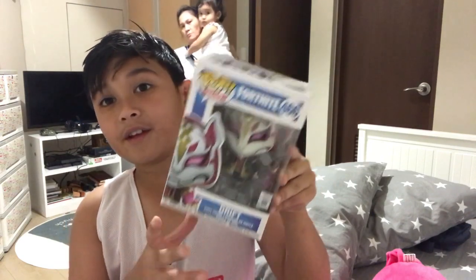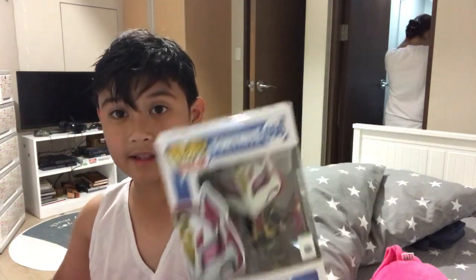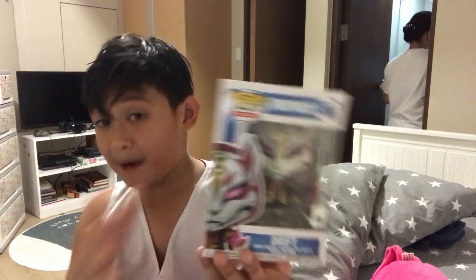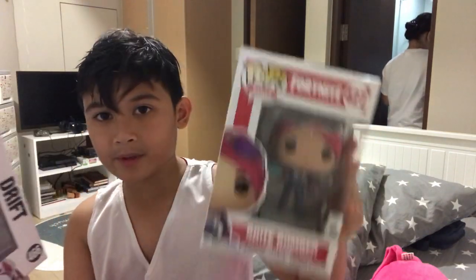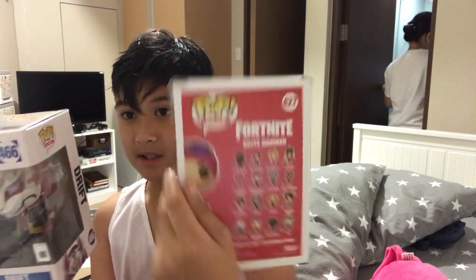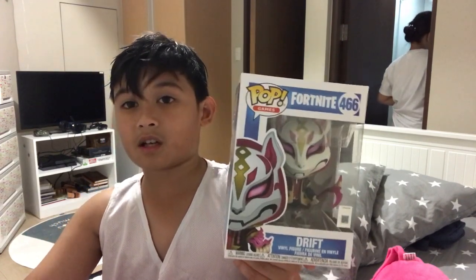Next pop is given to me by my schoolmate Nathan. So anyways, this second pop is given to me by my schoolmate Nathan — has the same name as me but he's older. Thank you so much Nathan for this birthday gift. It is the Drift Funko Pop. It looks really cool. By the way, I've noticed that the Bright Bomber box is pink, and this one is blue, and you get another set of pops — not the same as the pink one. That's actually kind of interesting. So anyways guys, without any further ado, let's unbox this thing.